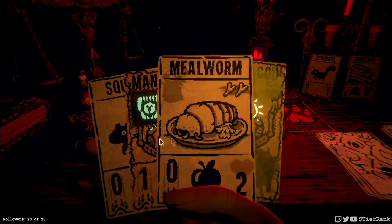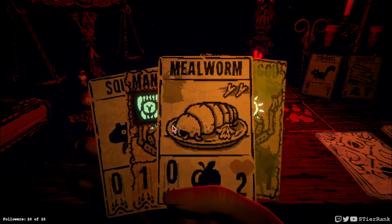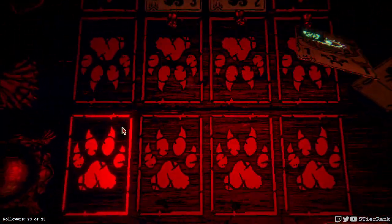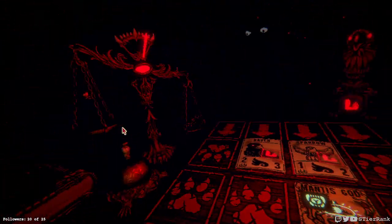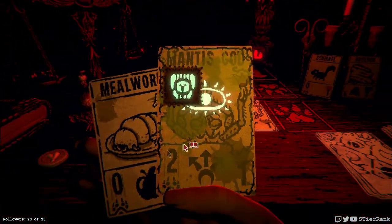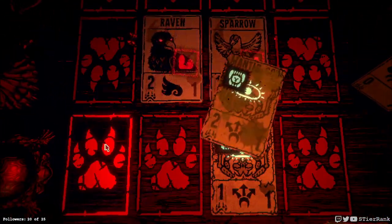Raven and Sparrow — sounds like a job for our Mantis Gods. I got both of them in my hand. Let's play the weaker one out first and go from there. They're going to do their silly little shuffle — here we go. I think they need to be coming over now.